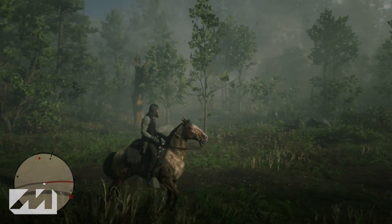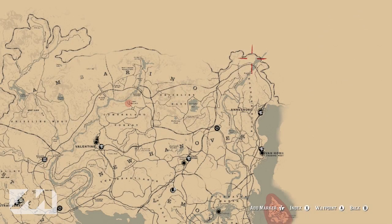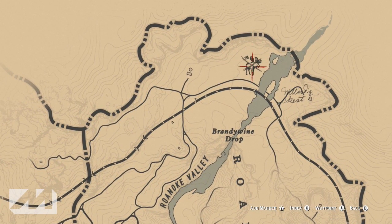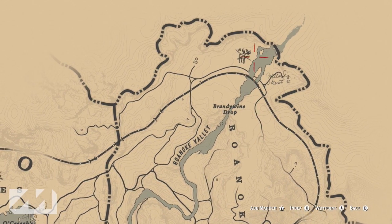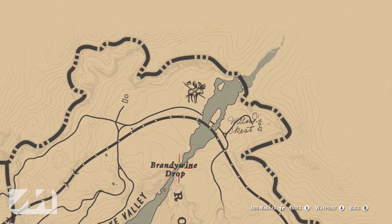The moose is one of the biggest animals in the game — ginormous — but he's very easy to find and take out. He's located alongside the river in the Roanoke Valley, just north of Ansberg on the Roanoke Ridge side of the map. On the mini map it's in the top northeast corner, and there's a river that runs all the way to the top of the map. The moose's final location is inside that river, just in front of the waterfall.